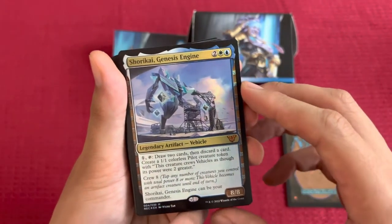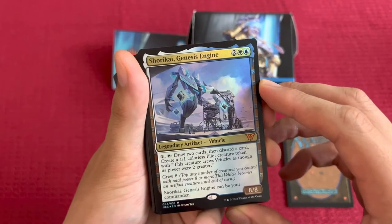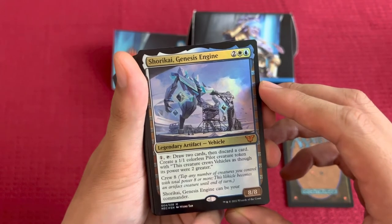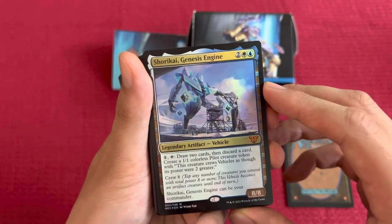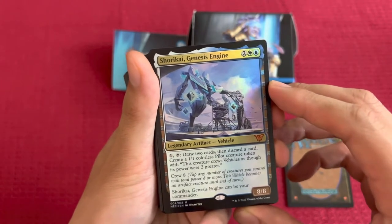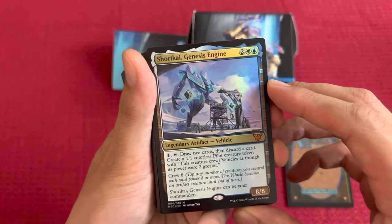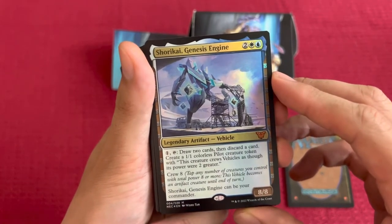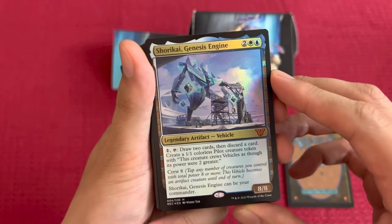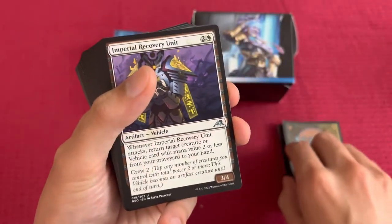Shorikai Genesis Engine for 4. Legendary Artifact Vehicle. Pay 1, tap, draw 2 cards, then discard a card. Create a 1/1 colorless Pilot Creature token — this creature crews vehicles as though its power were 2 greater. Crew 8: tap any number of creatures you control with total power 8 or more; this vehicle becomes an artifact creature until end of turn. Shorikai Genesis Engine can be your commander. Very nice.